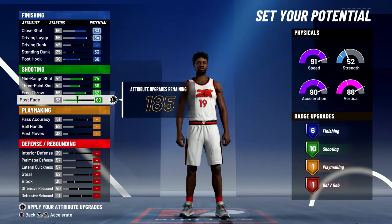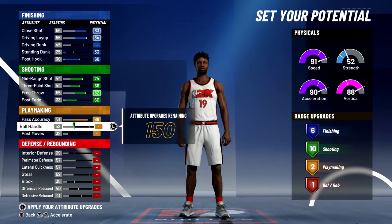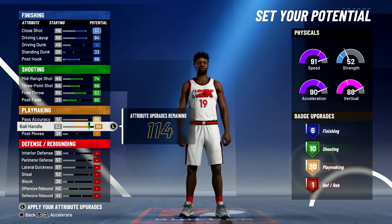That's going to give you 10 shooting badges. For playmaking, you're going to max out your pass accuracy and max out your ball handle, and that's going to give you 20 playmaking badges.